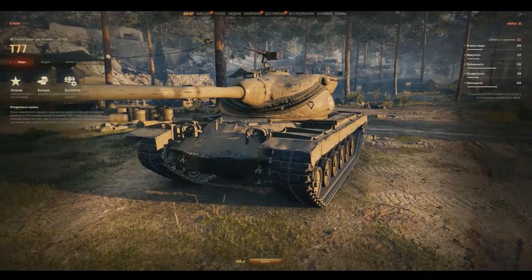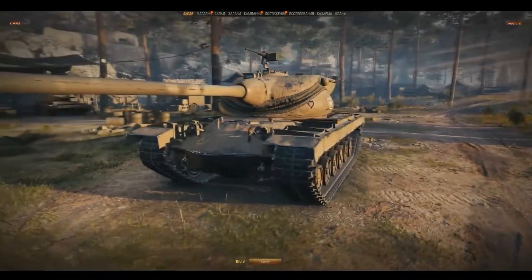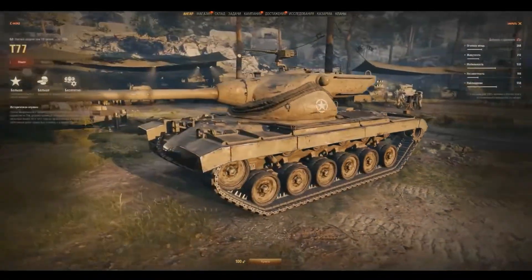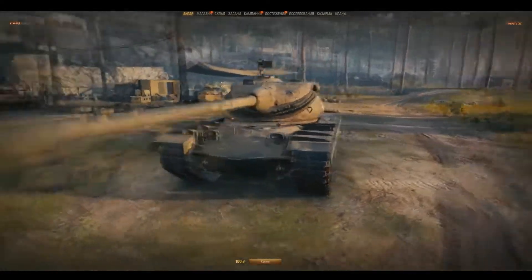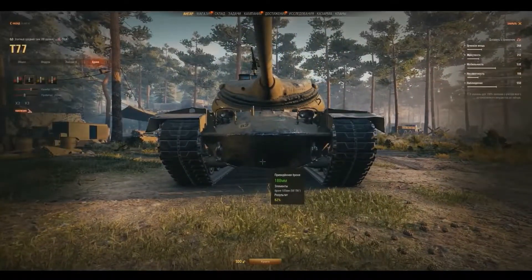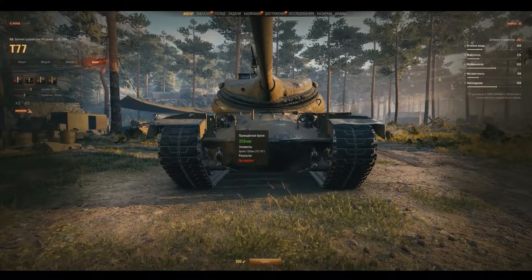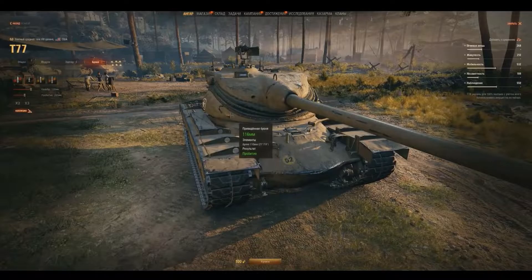Let's take a look at his characteristics. He's going to have a 120 millimeter gun and it's going to be an autoloader with 360 alpha. We're going to have three shells in the magazine, which is good. The reload time between shells in the magazine is going to be 2 seconds. His accuracy is going to be 0.35, which is on the level of a heavy tank in my opinion. Normal ammo is AP with 215 millimeters of penetration, and premium ammo is going to be HEAT with 217 millimeters of penetration.